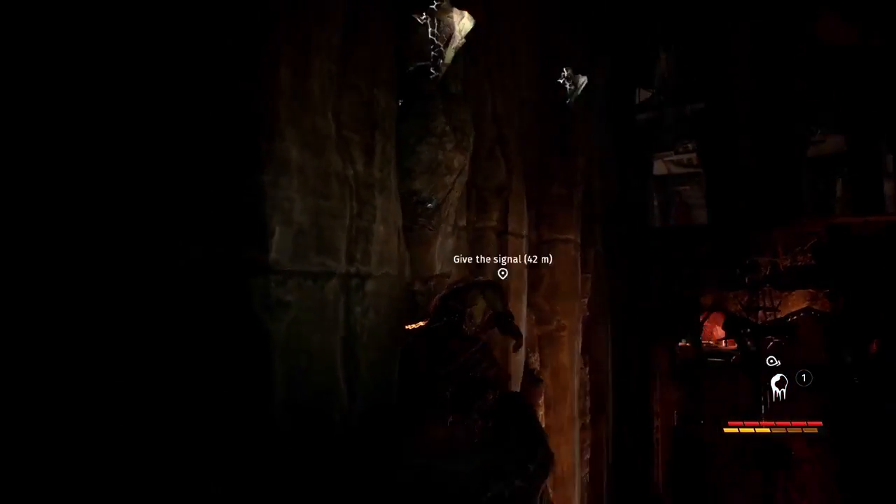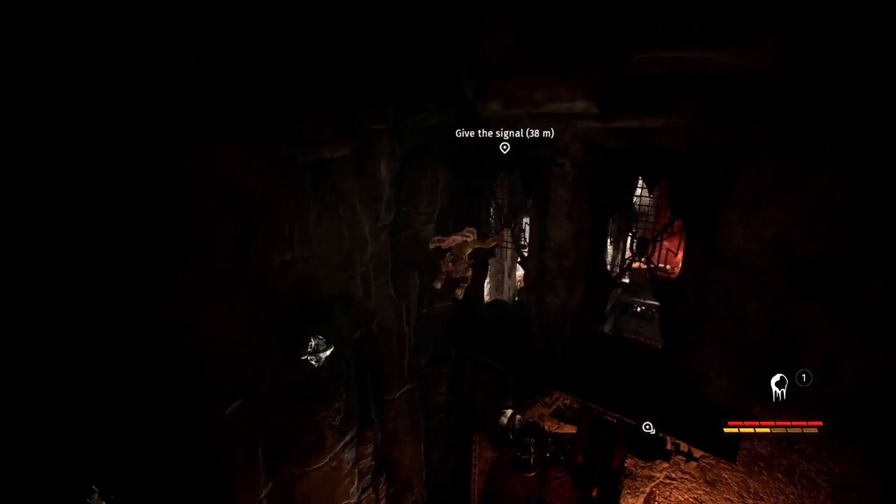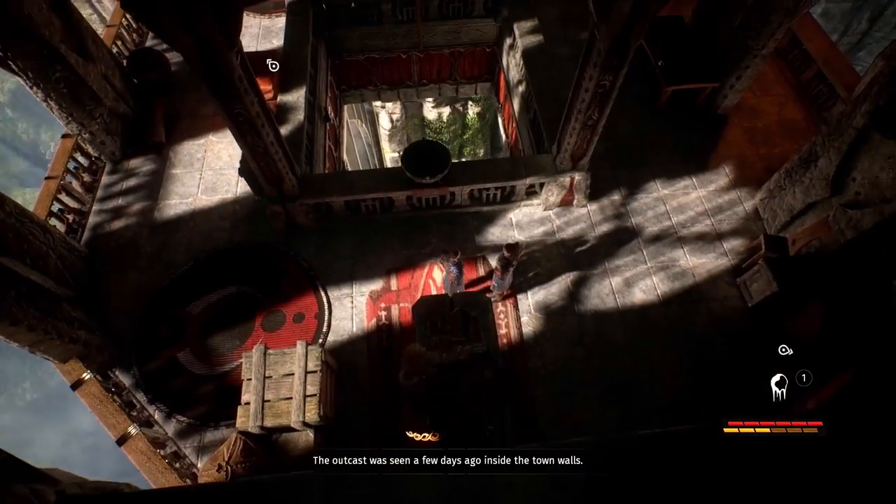There are many paths to take throughout each of the levels, some more dangerous than others, and many of them hidden. Sometimes the best way to avoid a fight is to stick to the shadows and stick to the walls.